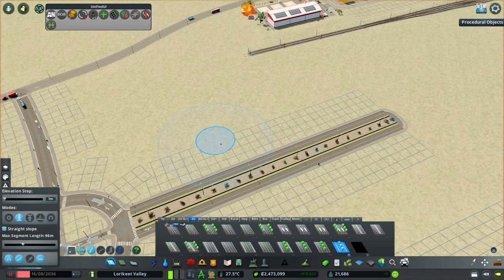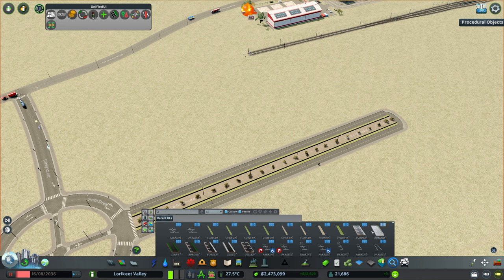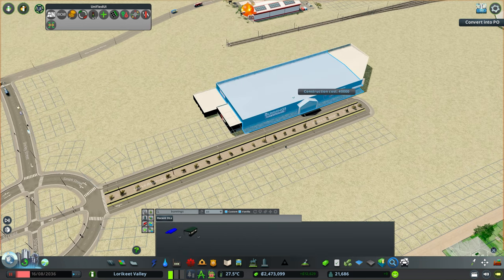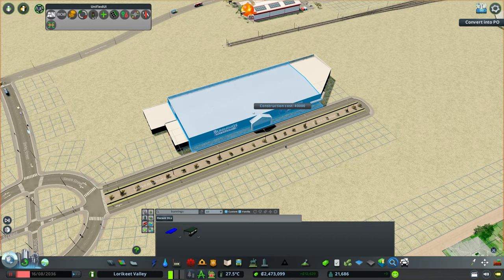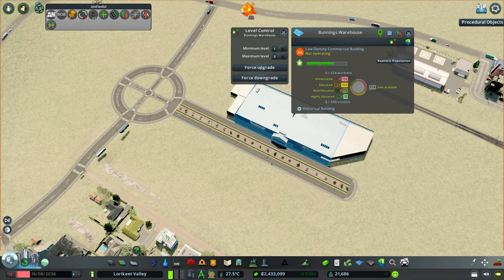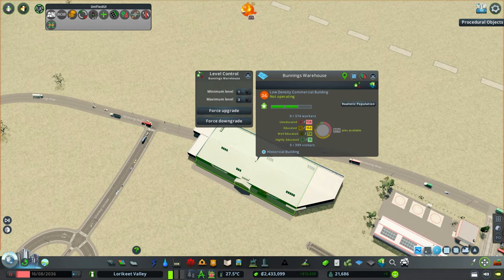Now we need to plan out what retail we're going to have in here, so I'm just going to open up Find It and we'll have a look. As you can see here I've actually gone through and picked up the rest of the big parking lot assets that I missed out on in the last episode, so we'll be fixing up the university build with those as well. I think we've got a Bunnings Warehouse here - a large sort of hardware store - we're just going to place that there for the moment. Let's place these down and move them out just so you can see what we're working with.